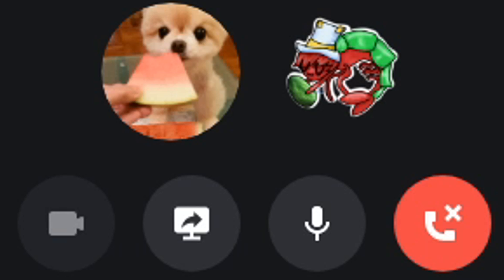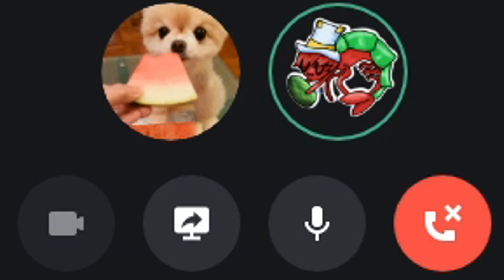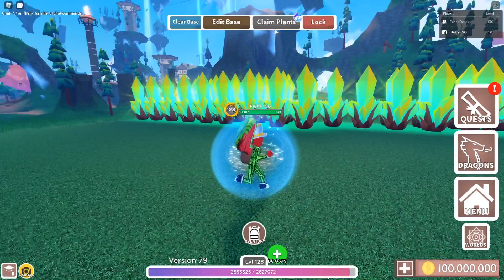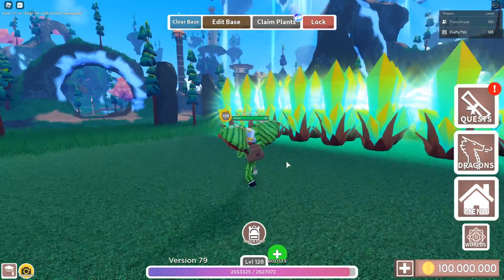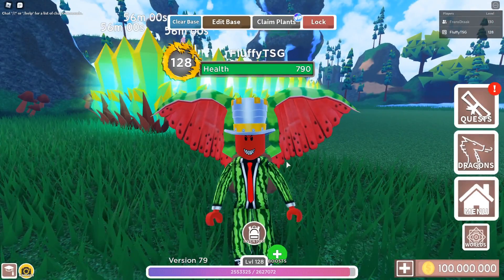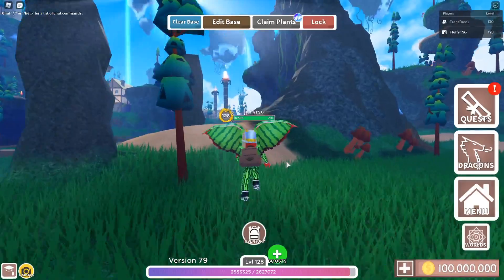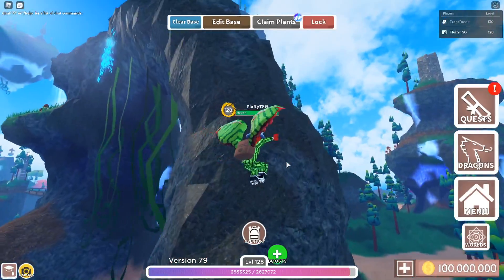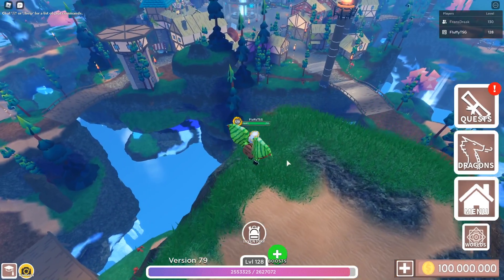Now with a special friend of mine, Franz. How is Franz doing? He says hello. In this episode I'm explaining the most asked questions in Dragon Adventures. One of those was how to get 100 million coins quickly — there's a tutorial on the top right. Now we're going to explain how to get eggs by going through every world.